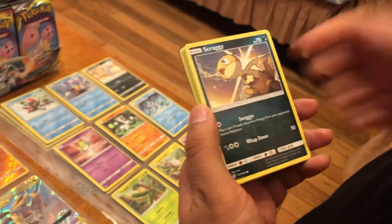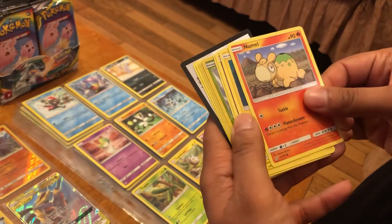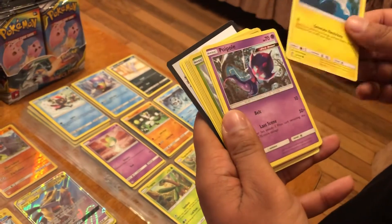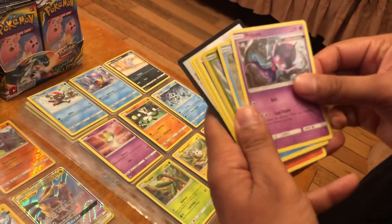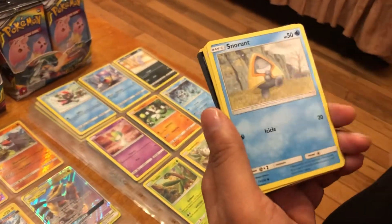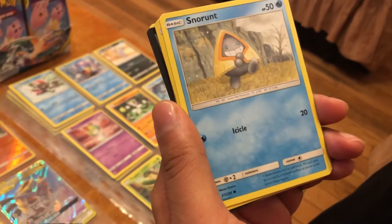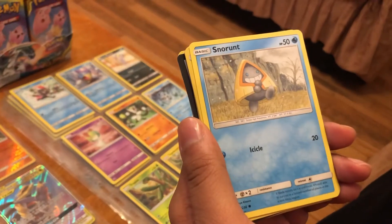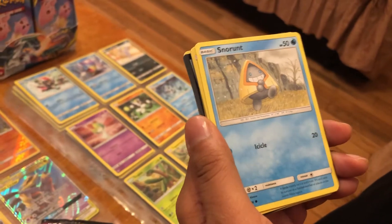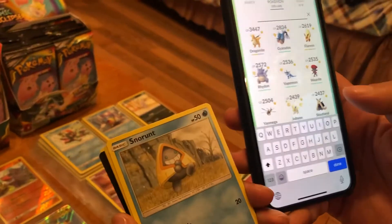Next pack: Scraggy, Numel, Tynamo, Pyukumuku, Snorunt — I actually caught a shiny of this one on my Pokémon GO! I'll show you quickly — that's the shiny one. Low battery because I'm playing Pokémon GO all the time. You can evolve it twice. I'll be doing some videos on Pokémon GO as well.